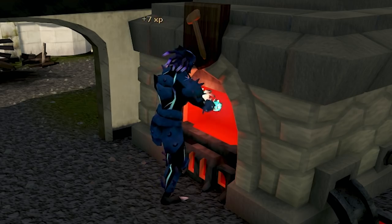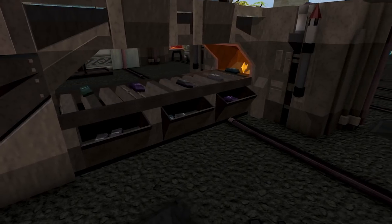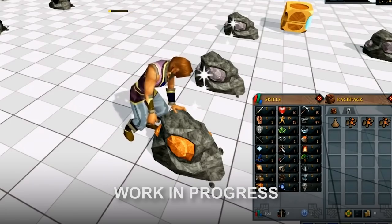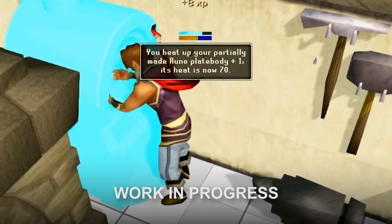Mining and Smithing Rework is aiming for the third quarter, and it's the full-fat experience. Ore tiers are being moved down to match the combat sets of their resulting gear, and new tiers of ores are being added to the top end, bringing new weapons and armours. We're also adding new mining areas, new Smithing rewards, quality of life improvements like making mining rocks inexhaustible, and changes to every single piece of content that is affected by the rework — which is the largest part of the whole project.